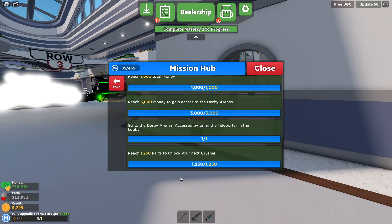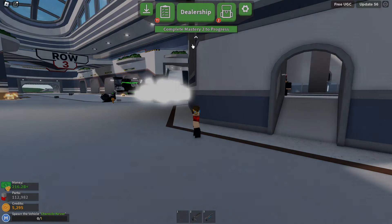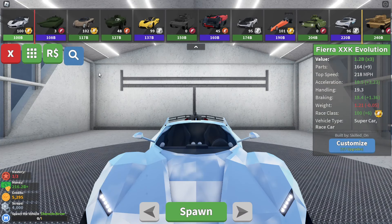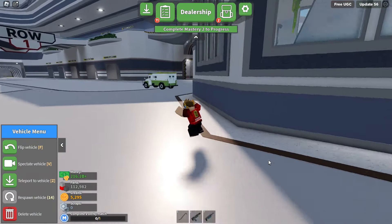I've actually done some of these before. Let me search it up because I'm a pro at this game. It's called Cherevlo Erevor — I'll search it, yeah. It's 1k, so spawn it in. I don't know why it's neon red, but okay.